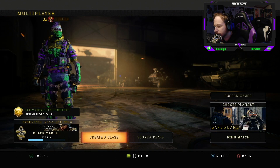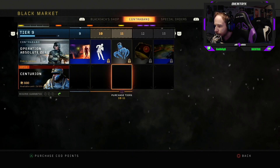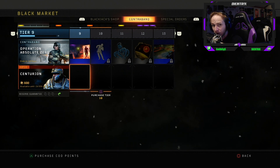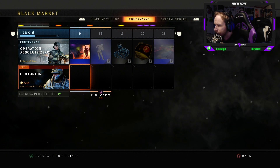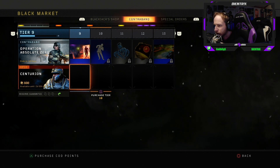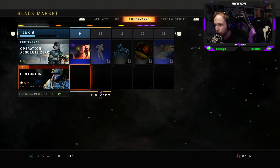So the way you actually get this gun — right here you'll see Valkyrie. You purchase that, I think it's 1500 COD points, and then you have to purchase each tier. The brand new Valkyrie Paladin is on tier 9, which is not bad. If you don't have the COD points, you literally just have to play for maybe a few hours or so and then you can unlock it.